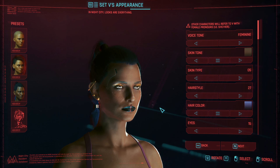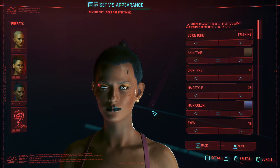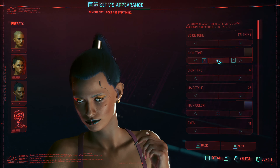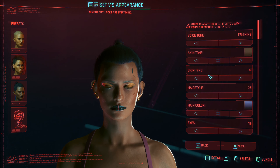Anyway, let's make this character, enough rambling. Obviously these two keys are different than what I actually have to press to rotate the character. I think we're keeping the skin tone — I don't think we want lighter. Let's keep that skin tone.